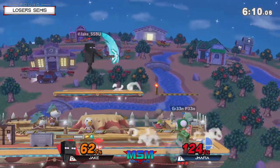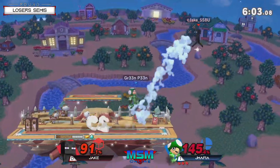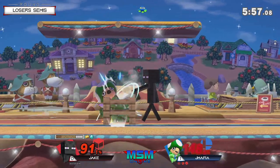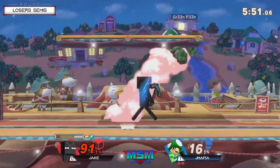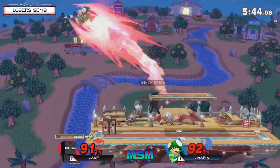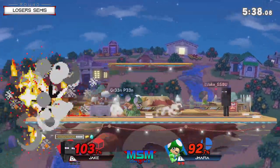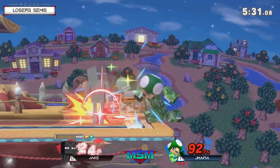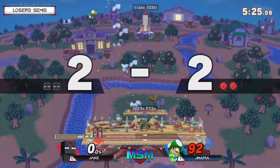jmafia once again using that projectile to force the landing, but also really good because you want Jake to hold shield to buy yourself time to get back on stage. Immediately into the command grab — because you want to force the shield so you can get time to get on stage or find a punish, and jmafia has been so clean with that. There's the up throw taking the stock. Got the combo off the minecart — minecart, forward air, up smash off the bounce of the ground. Barely missed the pressure plate to activate the TNT. He might have wanted the up smash out of shield, but Jake went for a harder read with the forward smash — jmafia not gonna give him the spot dodge when he's looking for it.